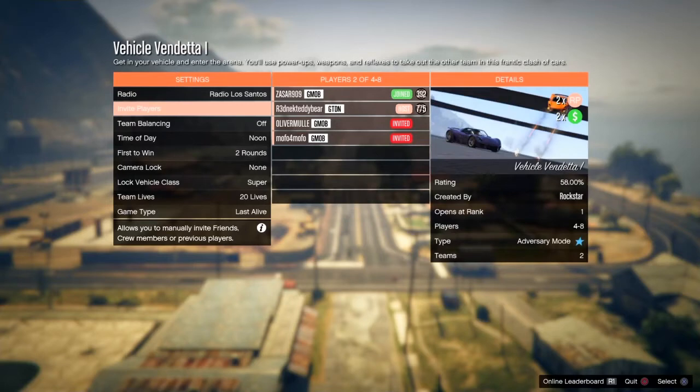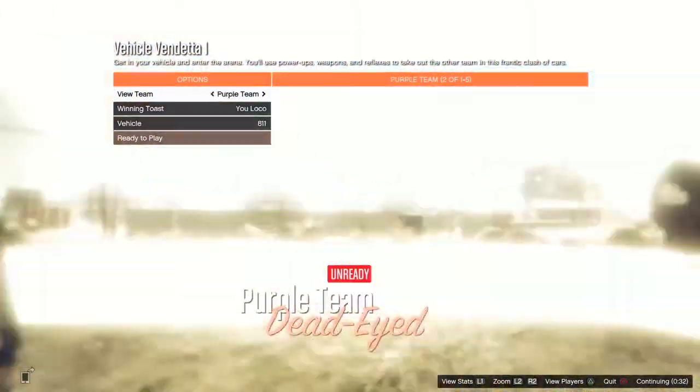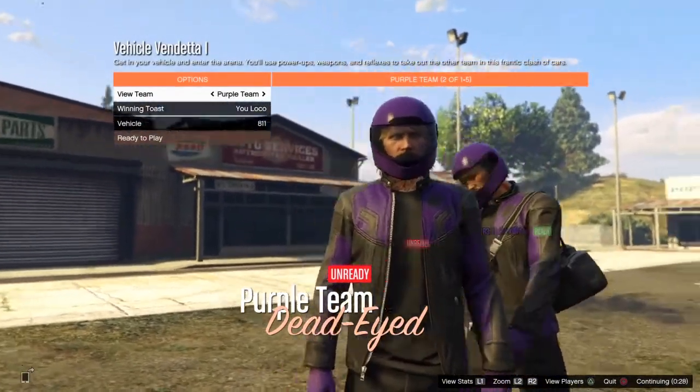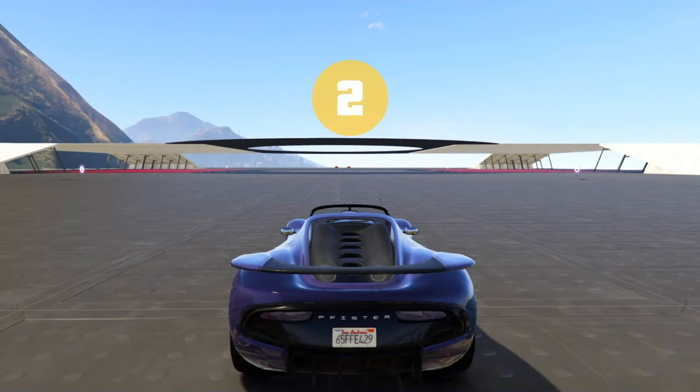First thing you want to do is start up Vehicle Vendetta. We're gonna get the black joggers. There is a two-player Vehicle Vendetta but we're doing a four-player, so just launch it up and get a friend to join you. Once you load it up, it doesn't matter what team you're on because they both have the black joggers — and that's all we're doing here, just to get the black joggers. Once you load in, pull up your interaction menu and go to your image on style.